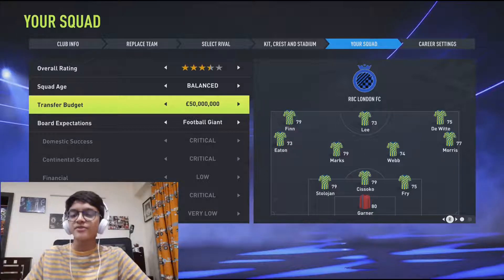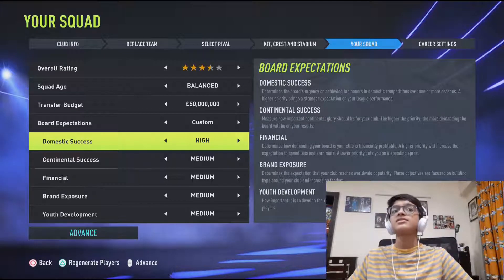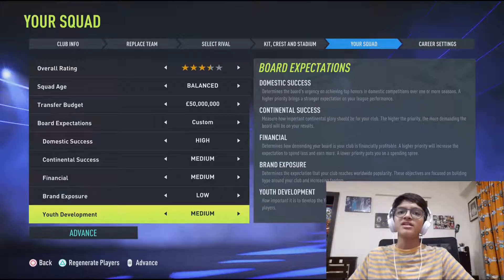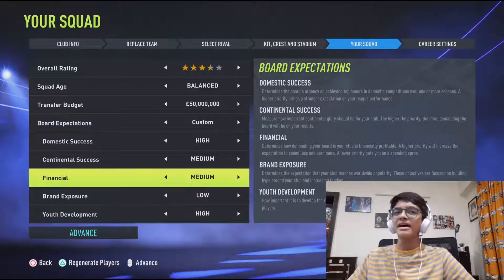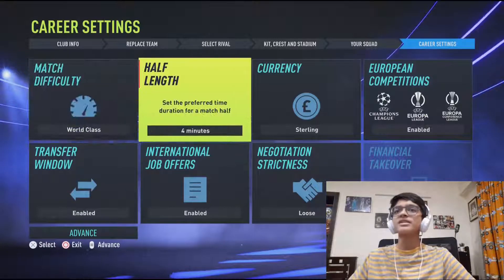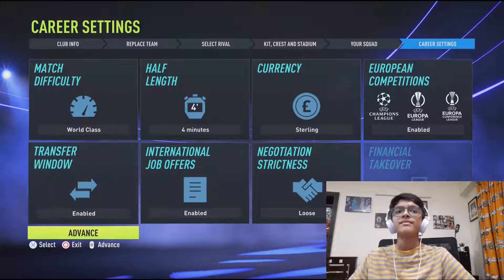The transfer budget — I'm going to give us 50 million for the first season. I'm going to have a custom expectation: domestic success critical, continental success medium, financial and brand exposure low, youth development high. Career settings: world class, four minutes, sterling. All competitions are enabled, negotiation strictness loose, job offers enabled, transfer info enabled. Let's start.